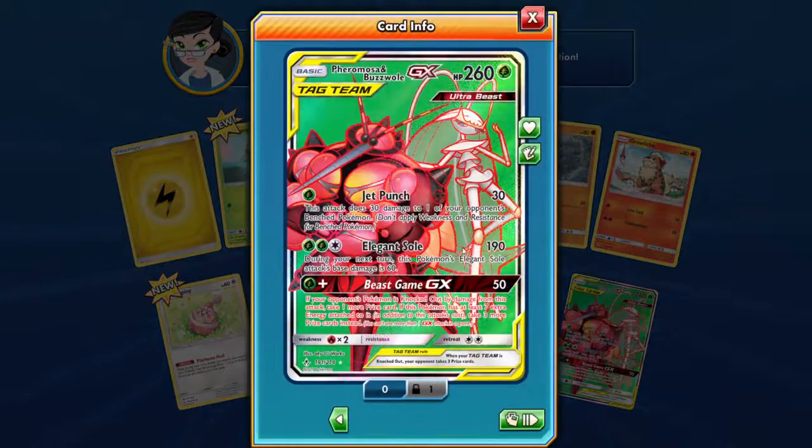Phermosa and Buzzwole GX — 260 HP. Jet Punch does 30 plus 30 to one of my opponent's bench Pokémon. Elegant Souls is 190 — during the next turn, Pokémon using Elegant Souls base damage is 60. Beast GX does 50, and if your opponent's Pokémon is knocked out by damage from this Pokémon's attack, take one more prize card. So you take possibly four — if this one has at least seven extra energies to cast, take three more prizes. Jesus Christ, you can win the game with this one! Just knock out your opponent — if your opponent obviously has a tag team, oh my god!